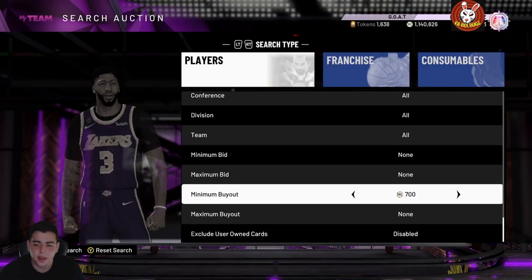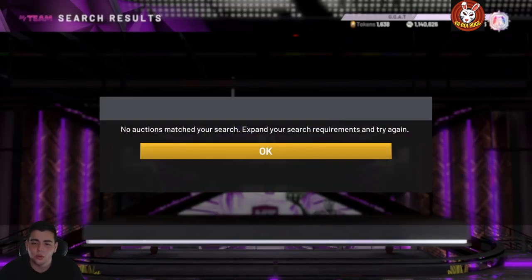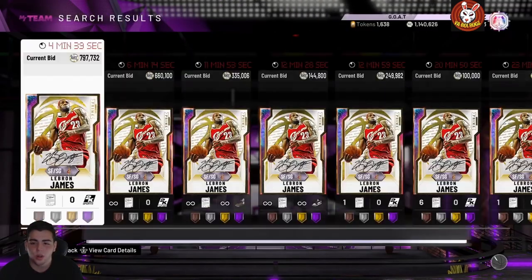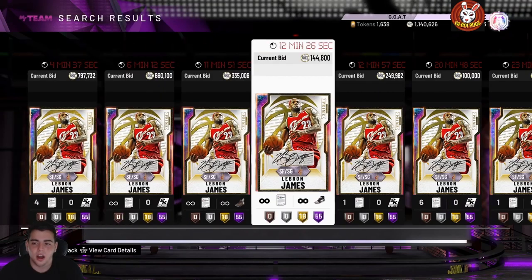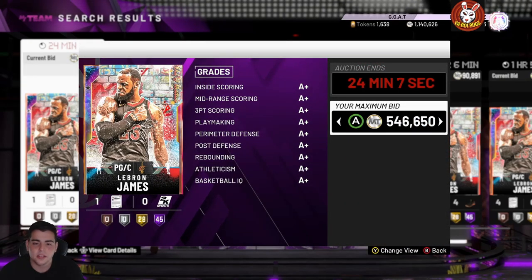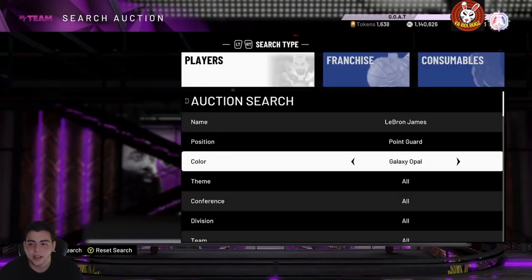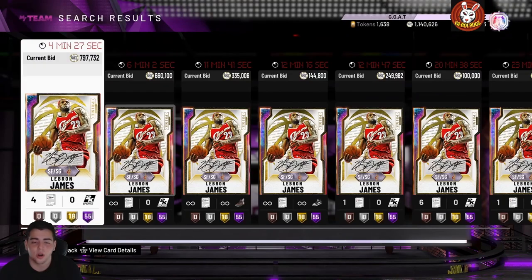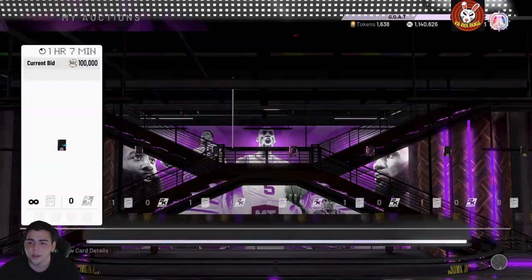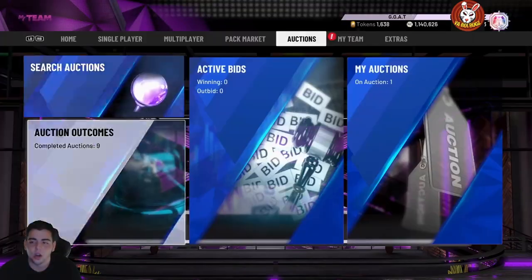If you do have any LeBrons, I would not sell — wait till tomorrow and see what's going on. The point guard LeBron is kind of cheap at 496K non-evoed, but he's still a god. He's still one of the best cards in the game. That's really it for the video — try out these snipe filters and let me know how it goes.